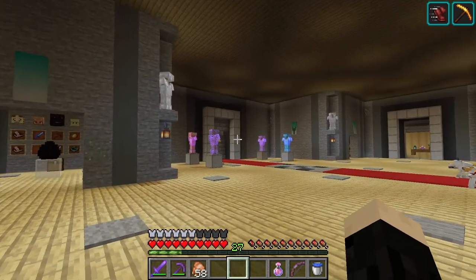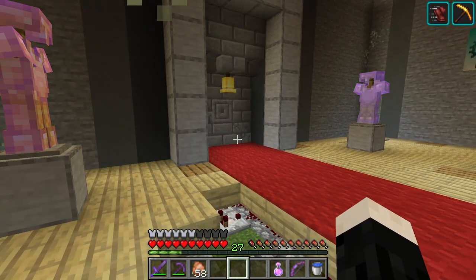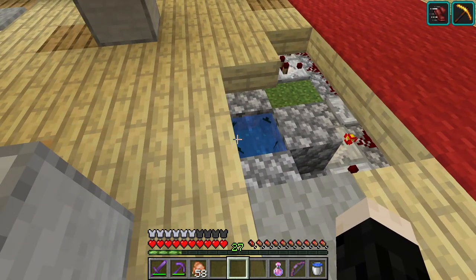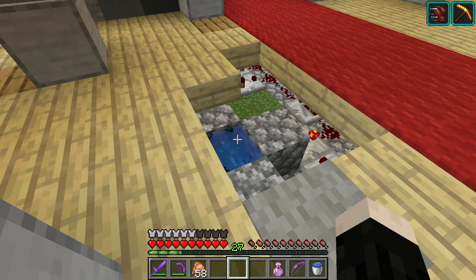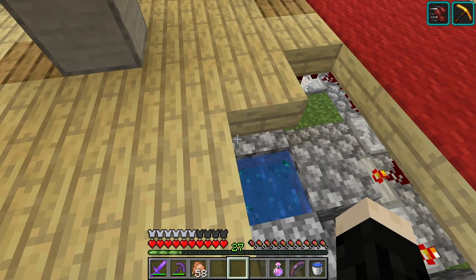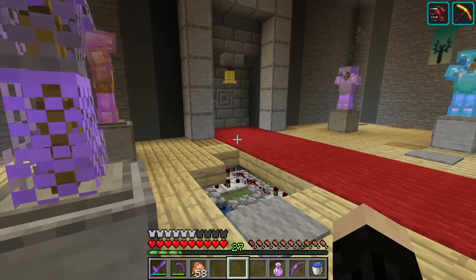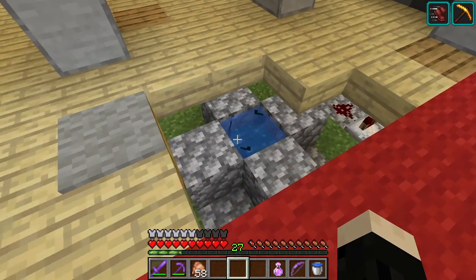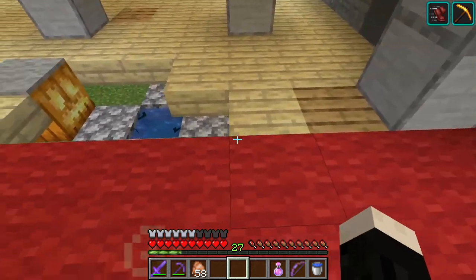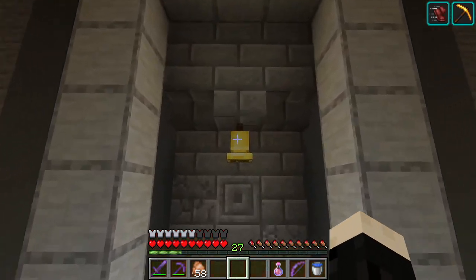Last episode we started work on this door project where we would ring the bell and a sculk sensor would open the door for us. But what I discovered is when I walk, the sculk detects that, and until it relaxes it won't detect another signal. So basically I would have to walk up to the door, wait a second, then ring the bell. I was thinking the wool makes it so the signal doesn't reach the sculk, so if we put a carpet down the bell is going to work just fine.